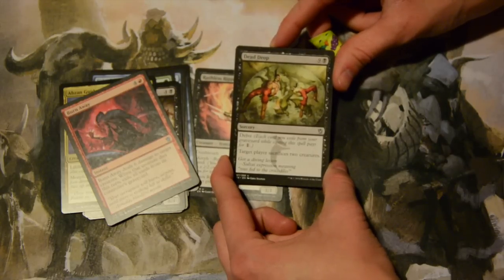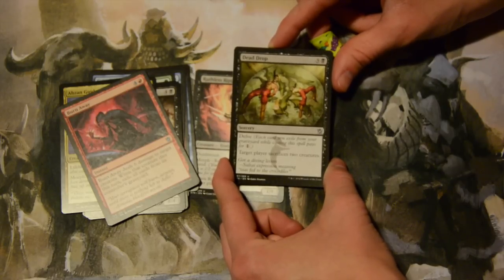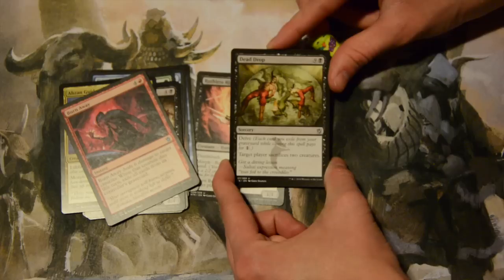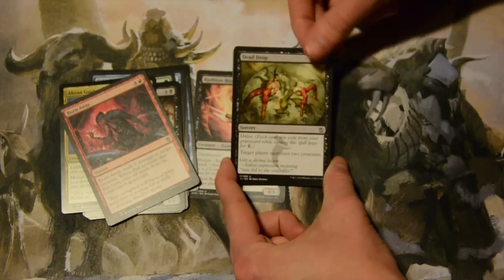Dead Drop — nine colorless and a black, so ten mana total to kill things. But you can also pay with delve, so start exiling stuff from your graveyard and it could cost way, way less. Target player sacrifices two creatures. So if you have ten mana, great — if not, just exile cards in the graveyard you're not going to use anyway.